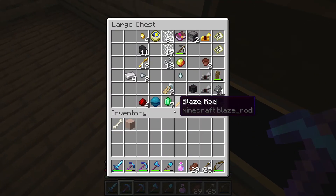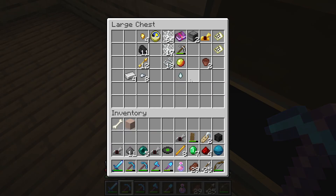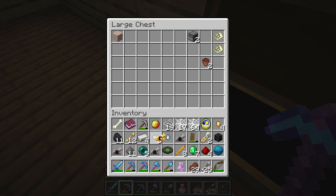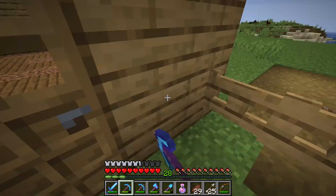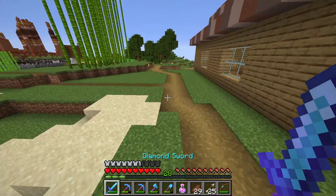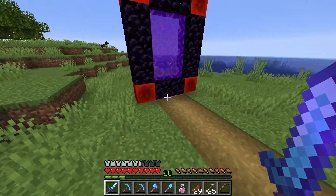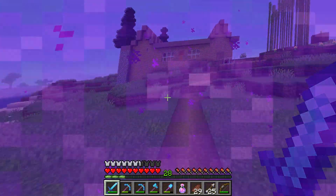We'll start by getting some of the most valuable items first — I think that's always important. This Wither Skeleton Skull — I'm still surprised I got that since I still don't even have a looting sword, but I think it was just very good luck. I'll probably go from most valuable items to least valuable items. There's things like maybe one piece of terracotta where I don't care too much, whereas things like this Heart of the Sea I want to be very sure I bring safe and sound since that's a very rare and important item.